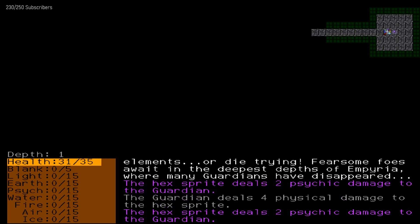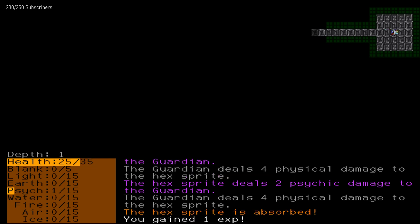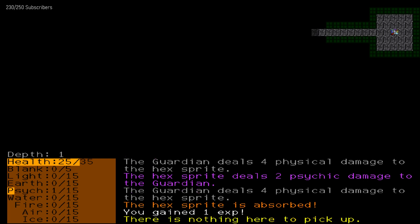Hexsprite deals 2 psychic damage. Can I hit it? Hexguardian deals 4 physical damage to Hexsprite. Let's just hit that for a little bit and see what happens. Lost a little bit of health, but I seem to have gained 1 XP.